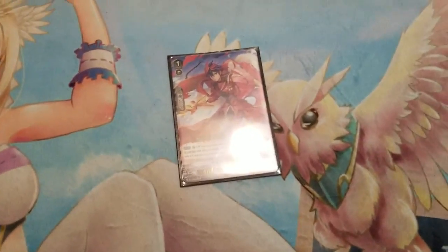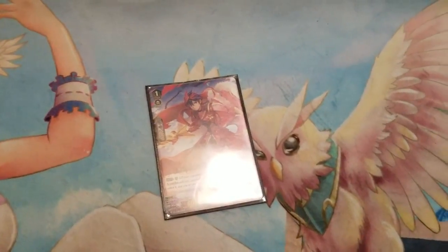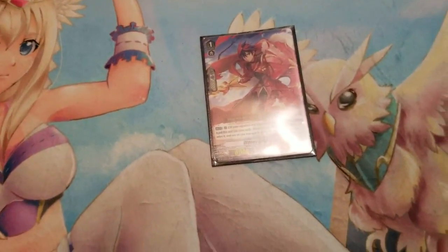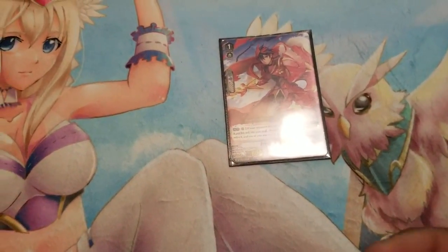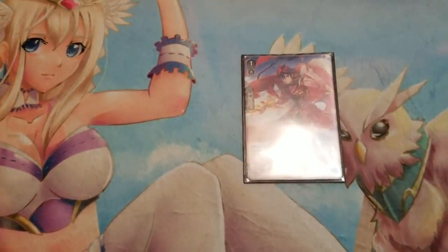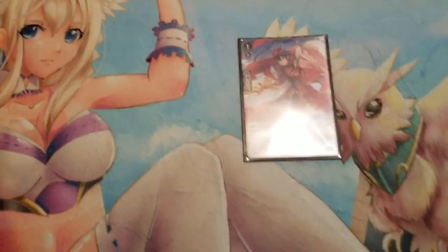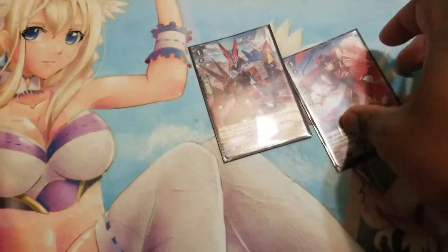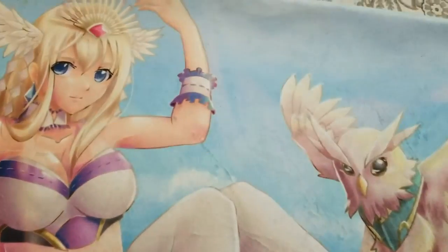With his skill, you move it to the soul for a cost of a counterblast, and then he gets to retire one of the opponent's rear guards if they have 4 or more. Which is good for defusing that Blaster Blade Rush or Nova Rush if they want to go that route. And then one of your rear guards gains 10k. So if you combo this with Robby, that's an instant 15k gain — so busted.